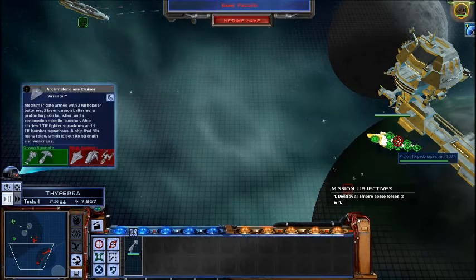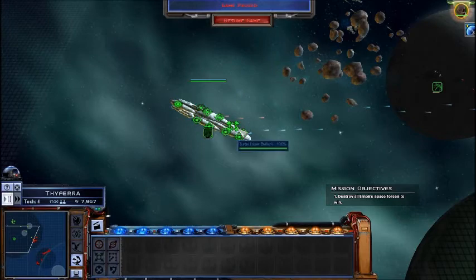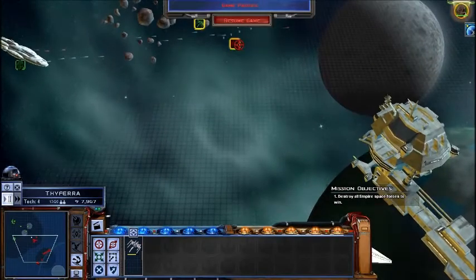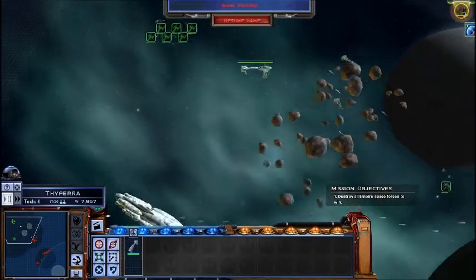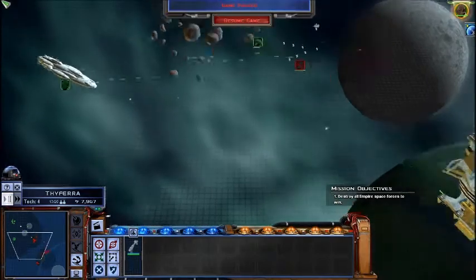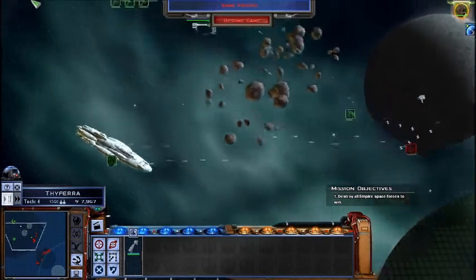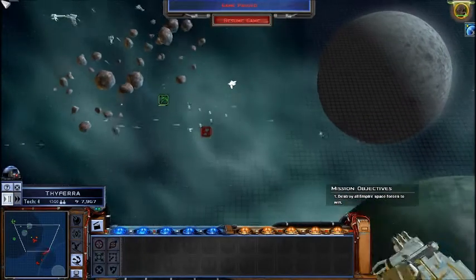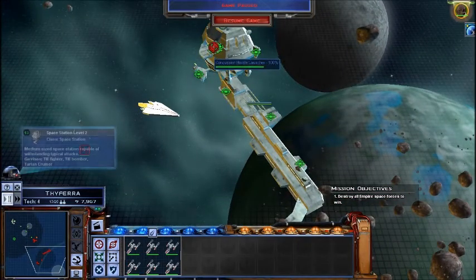Our target priority is the laser cannon. We're not gonna lose this without a battle. Engage. You're strong against those guys. Are you weak against them? So we're gonna keep you on... What are you strong against? It's gonna be hard. You can hit them, form up. Hangar, hangar, hangar, hangar. Starting my run.